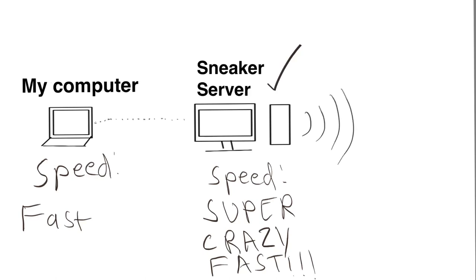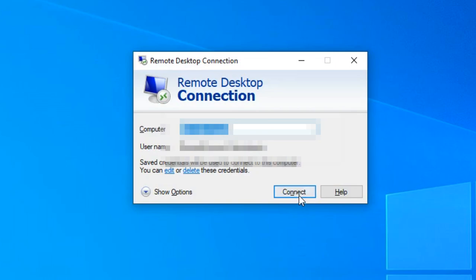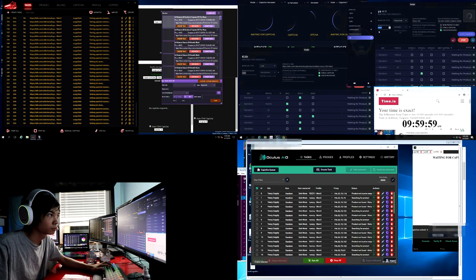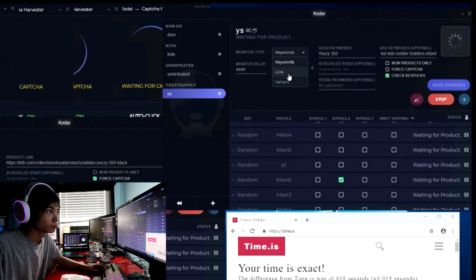To answer the question, what would be a good computer for botting — the short answer is it doesn't really matter. When you're running a bot, you want to run it on a server. In 90 to 95 percent of cases, the server is going to take the workload of your bots, not your computer. All your computer needs to do is make that remote desktop connection to the server, and from there, the server uses its resources to run your bot.